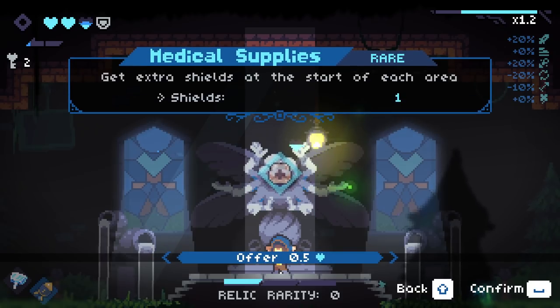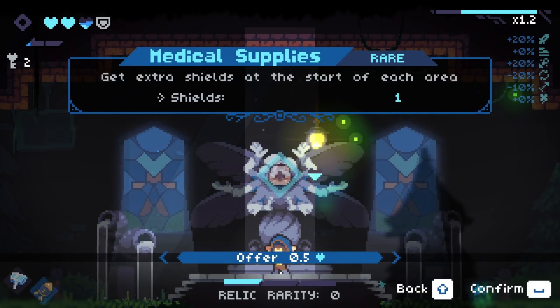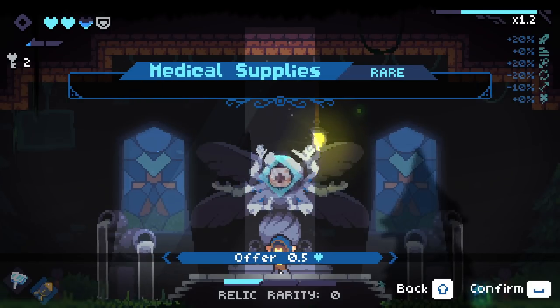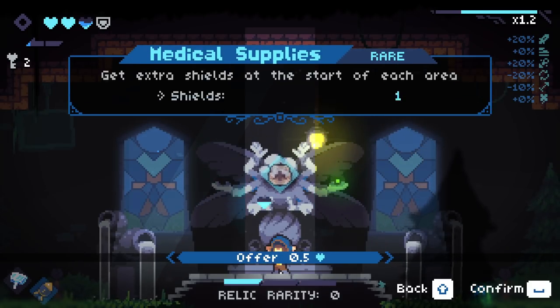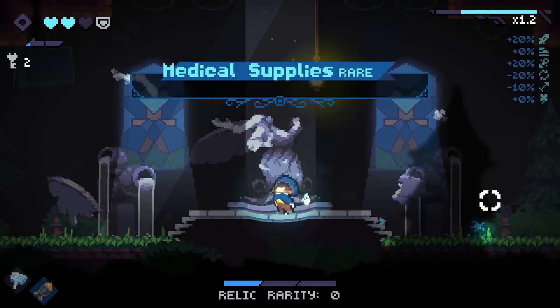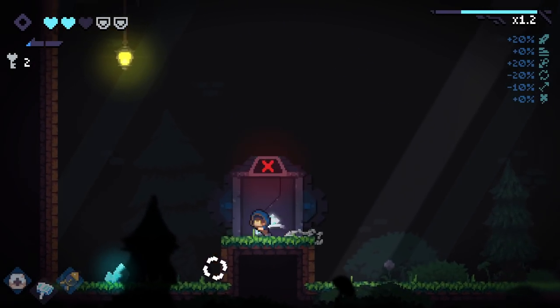You can pick up Revita and help donate to the Aleximus charity cause. The choices are: medical supplies, extra shields at the start of each area, or increased knockback and damage. I'm going to go medical supplies - I'm gonna trust my gut, I think that's a pretty good upgrade.